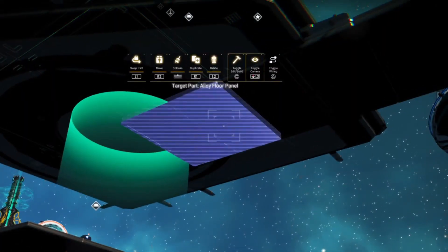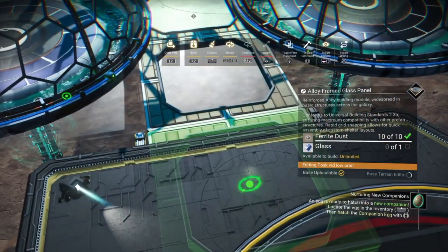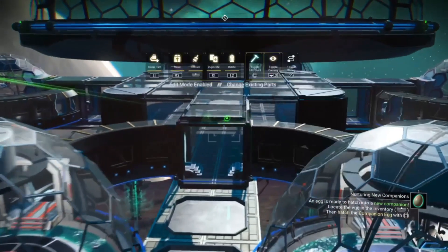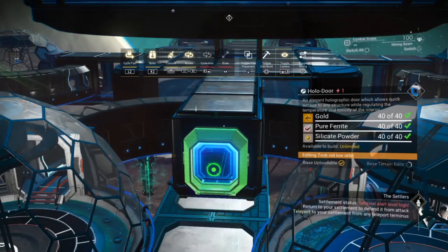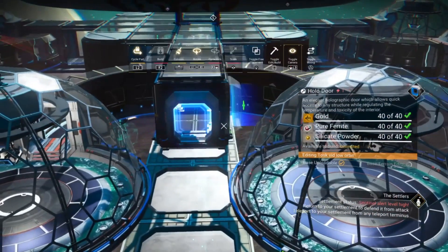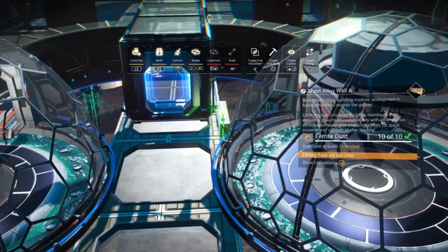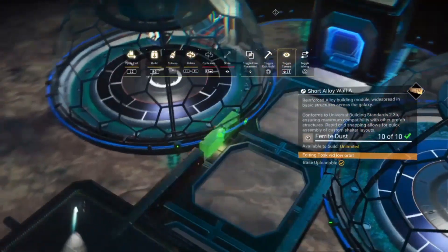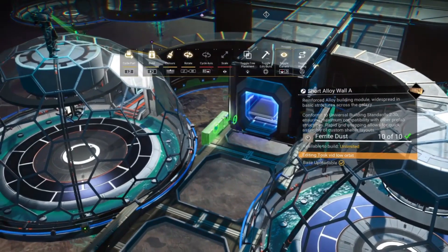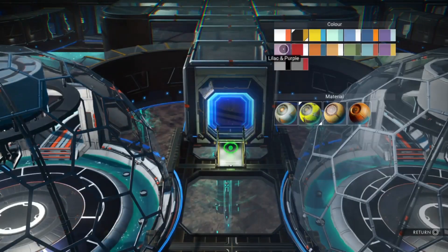Now go ahead and remove the alloy floor panels and replace them with the alloy framed glass panels. Extend the corridor by one cuboid room and then add a door. You can use the short alloy walls for safety rails. Add a ramp and then repeat the process on the other three sides.